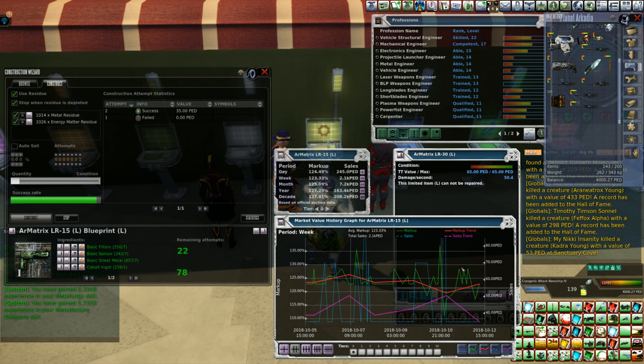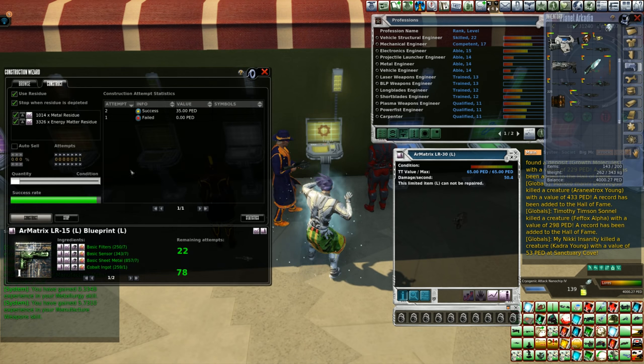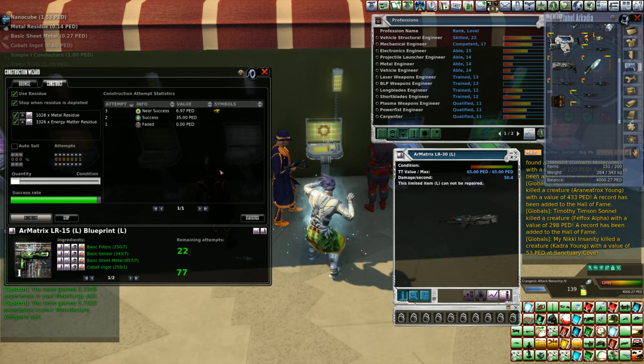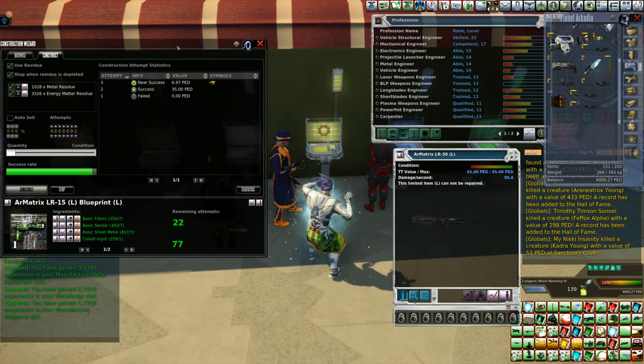I know this little dip in the market was totally me. A lot of people were trying to sell it for higher right after. It is what it is — just be aware of how all this market stuff works. We'll make another LR-15. As you can see, a near success only landed a return of some metal residue, some nano cubes, and a few of the actual materials required to make it — those all came back to us.